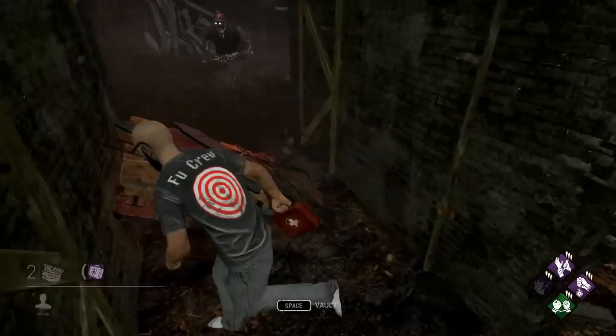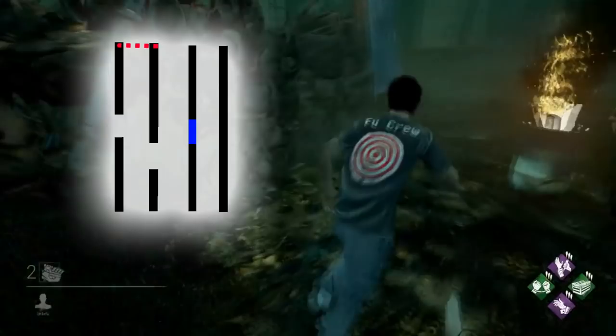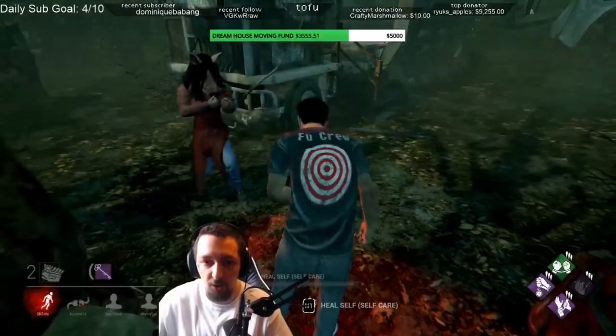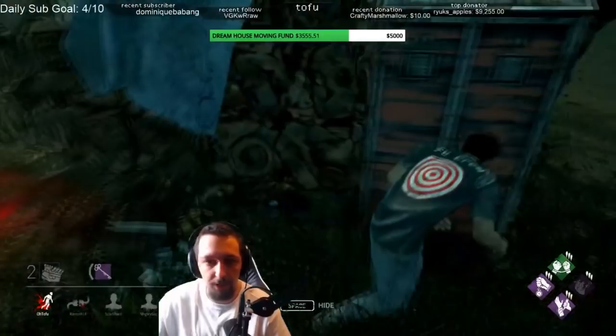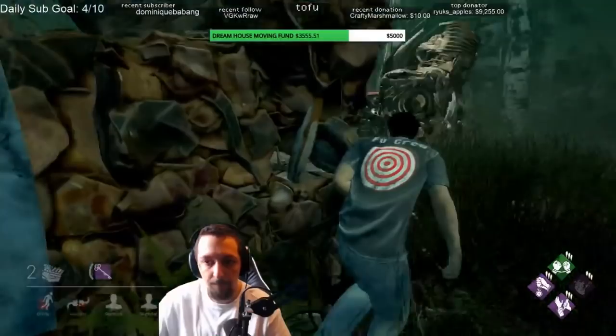This is a pretty unsafe tile and killers shouldn't have much of an issue as long as you can predict the window vaults correctly. The better version — good pallet four walls — spawns the pallet on the other side of the tile and the window also flips. The same rules apply for the window: it's a decently strong window where you can stall the killer a little if played correctly, but one wrong prediction can get you hit. The pallet of this tile is decently strong though — you can loop it a little before dropping, and even after drop you can still play it as long as you keep the killer on the long wall side. As killer, try your best to force the chase onto the short wall side and you should be able to get hits through mind games. If the survivor seems knowledgeable and doesn't fall for your mind games, it's probably best to just kick the pallet and move on.